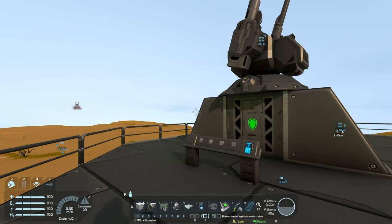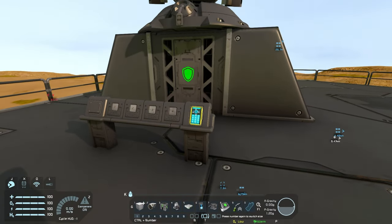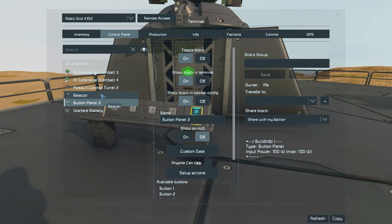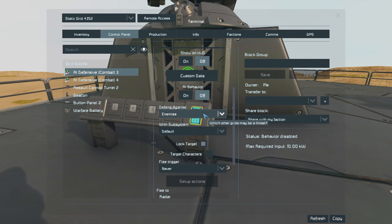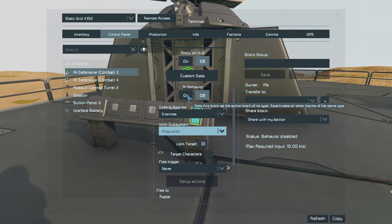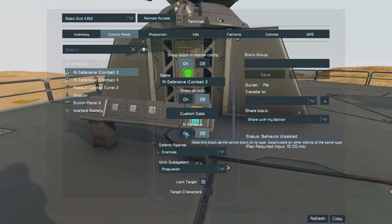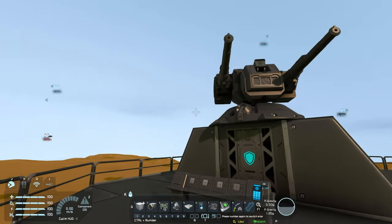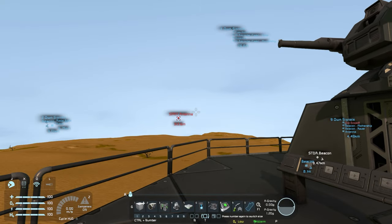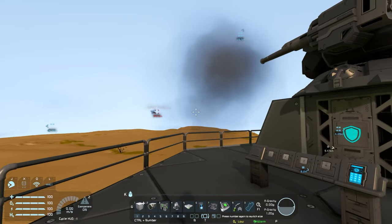At the beginning of the video I also mentioned how the AI defensive block is able to increase turret ranges. How you do that is quite simple. If we find our AI defensive block, set the subsystem to propulsion and turn on its AI behavior — although the assault cannon turret's AI aiming radius is set to 200 meters — the moment we turn on the AI behavior for our defensive block, our assault turret turns to face the enemy that is outside of its aim radius before it begins to open fire.